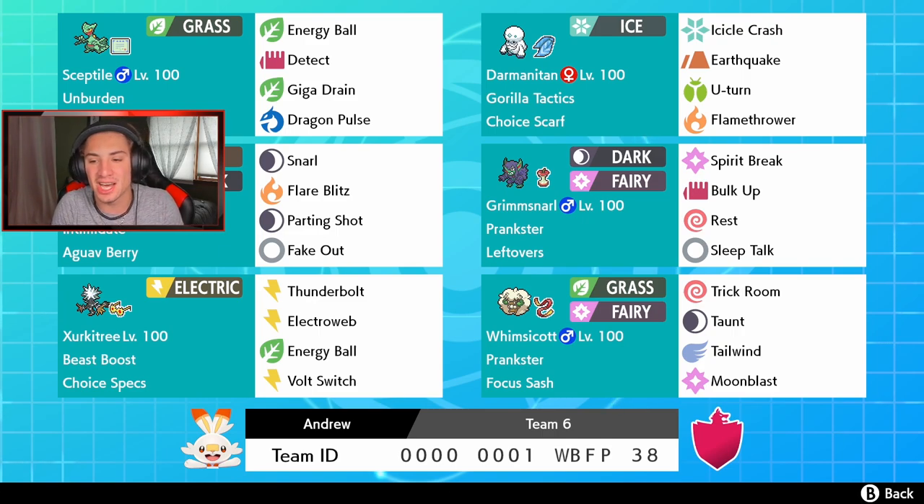Below that we got Whimsicott with a lovely moveset — everyone knows it's a great support mon. It has Prankster and the Focus Sash, with Trick Room, Taunt, Tailwind, and Moonblast. In the final spot we got ourselves an ultra beast — Xurkitree with Beast Boost ability and Choice Specs. It's only Electric type and this thing is so strong. It has Thunderbolt, Electroweb, Energy Ball for coverage, and Volt Switch. If you want to try out this team, the rental code is at the bottom of the screen.